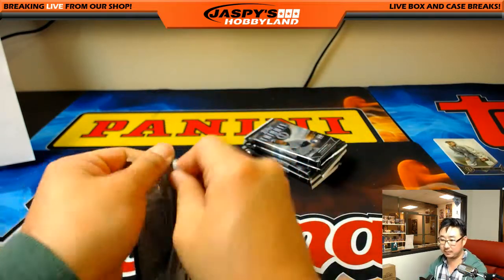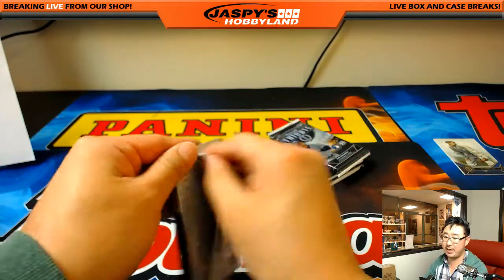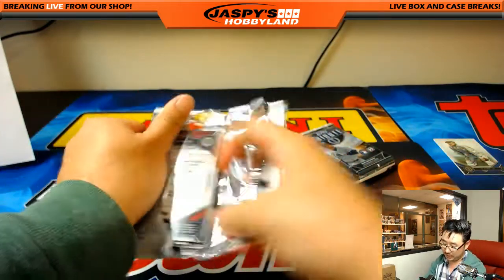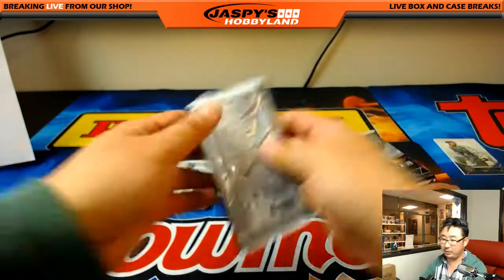Alright, last box. TJ saying 'Go' — come on, Nats, he needs some Nationals. How are we looking on that Bowman Jumbo? Are we going to do it? It's got to fill up in five minutes — don't leave it hanging.